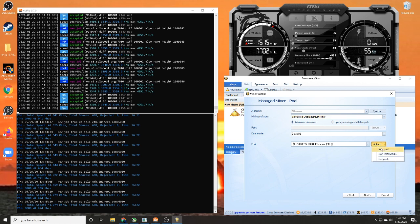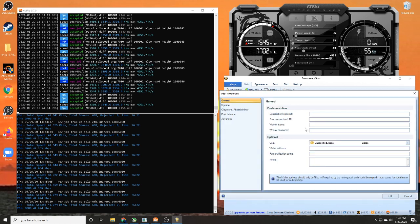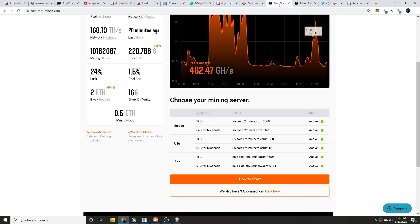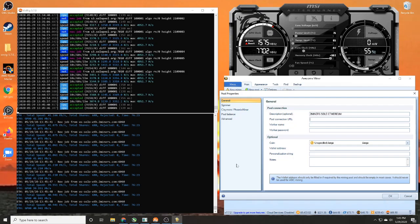Next, go to 'Pool,' then 'Actions,' then 'New Pool.' We'll name this pool 'Two Miners Solo Ethereum.' The connection URL is the mining server from 2miners. They have servers for Europe, the US, and Asia — with solo mining you want the closest pool to you because latency matters. The quicker you can submit a solution for that block, the better.